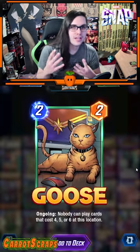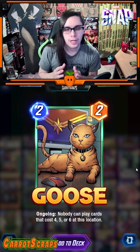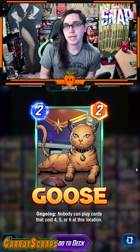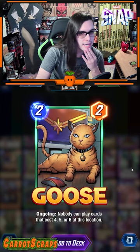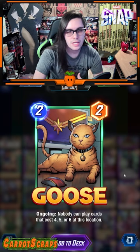We have a very exciting Marvel card here: Goose. Their ongoing ability makes it so that nobody can play cards that cost four, five, or six at this location, which gives me an idea to make a deck around preventing your opponent from playing any cards. Let's see if I can make that happen.